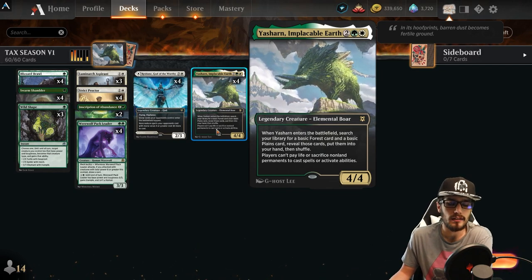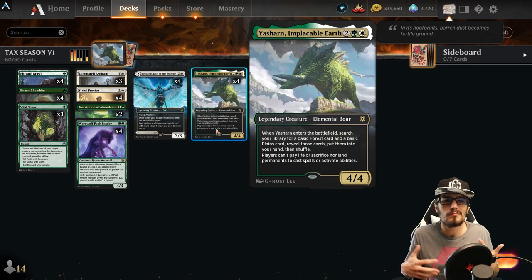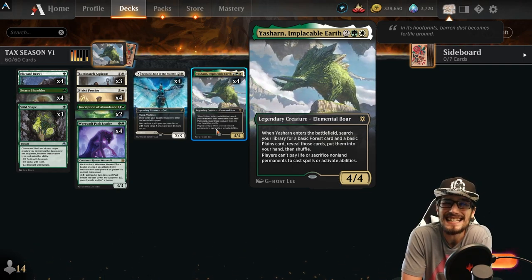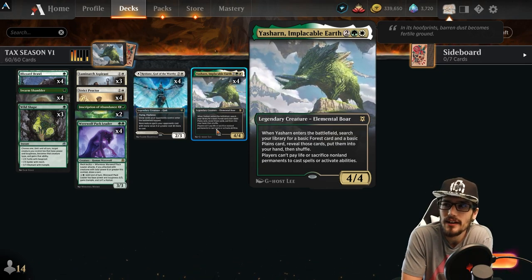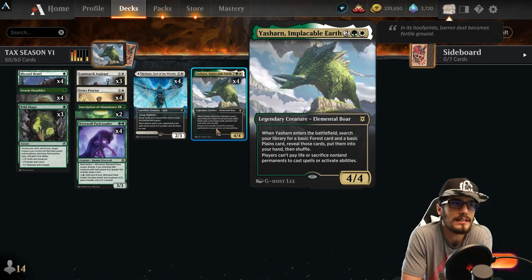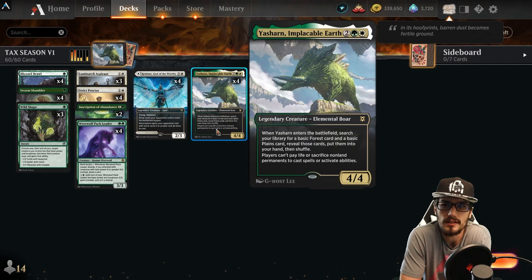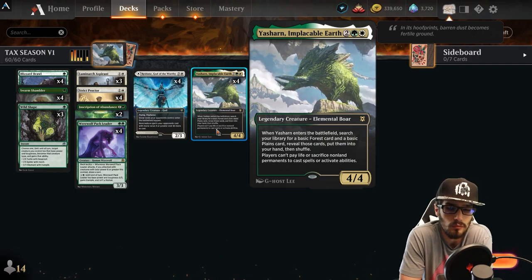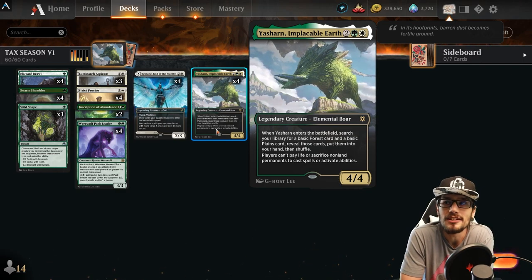We have Yasharn. When it enters play, you can grab a forest and a plains from your library, put them into your hand. Grabbing those late lands is not really a problem for us. Yasharn is a 4/4, and this is where tax season begins — your IRS audit agent. Players can't pay life or sacrifice non-land permanents to cast spells or activate abilities. This shuts down treasure ramp, sacrifice effects for draws, necrotic fumes. There's so much going on that Yasharn deals with effectively and efficiently right now.